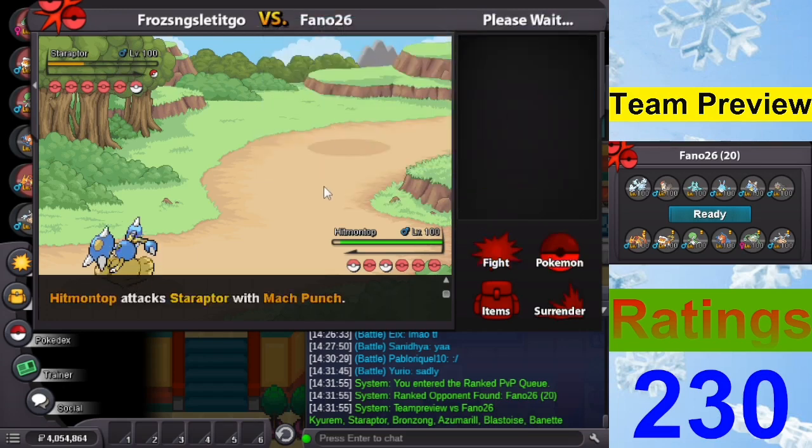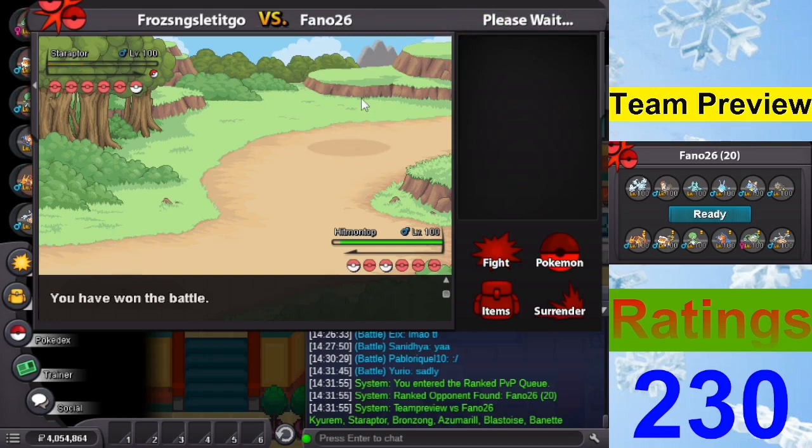This game lasted longer than I expected because I sacked Ferrothorn for Gardevoir, but I just realized he has Bronzong — not even fun. Stealth Rock — you my friend are doomed. I do have Mach Punch to finish you off. Can we get a Magnezone today? It's always the wrong day when you use some tech, and I do not like it.